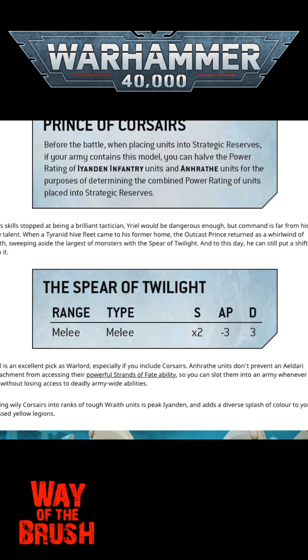Spirit Twilight is his melee weapon — gives him 2 times strength, minus 3 AP, 3 damage. That's pretty darn good, considering that he probably has anywhere from 4 to 6 attacks, something like that. Probably like 4 or 5 attacks.